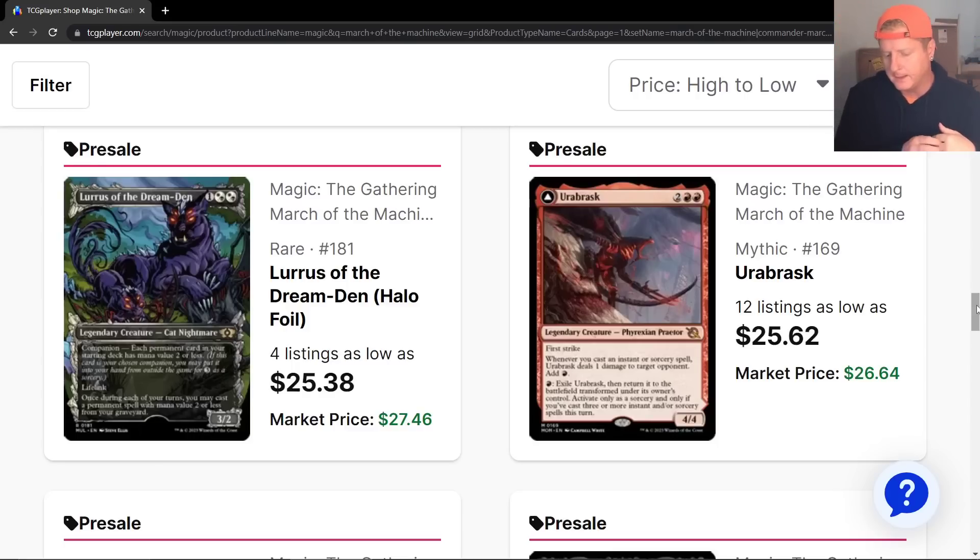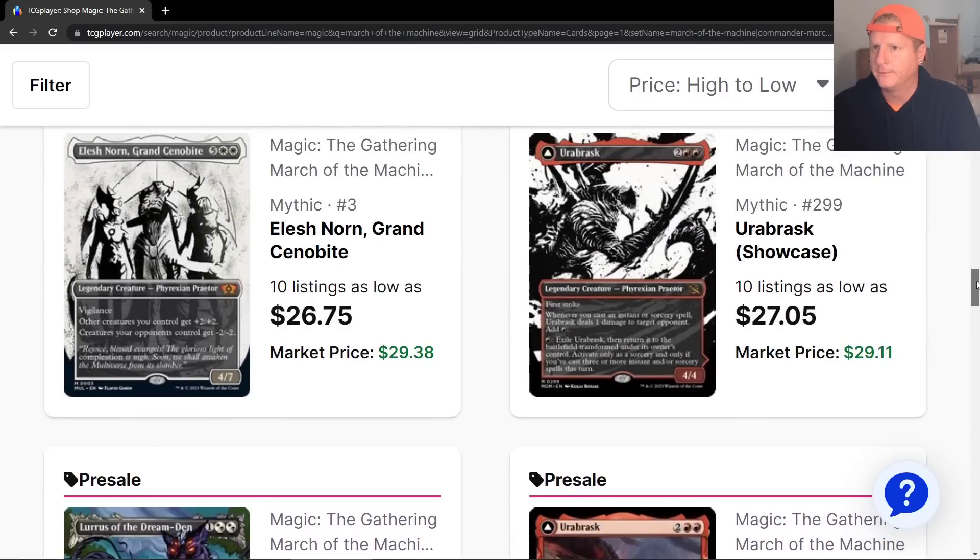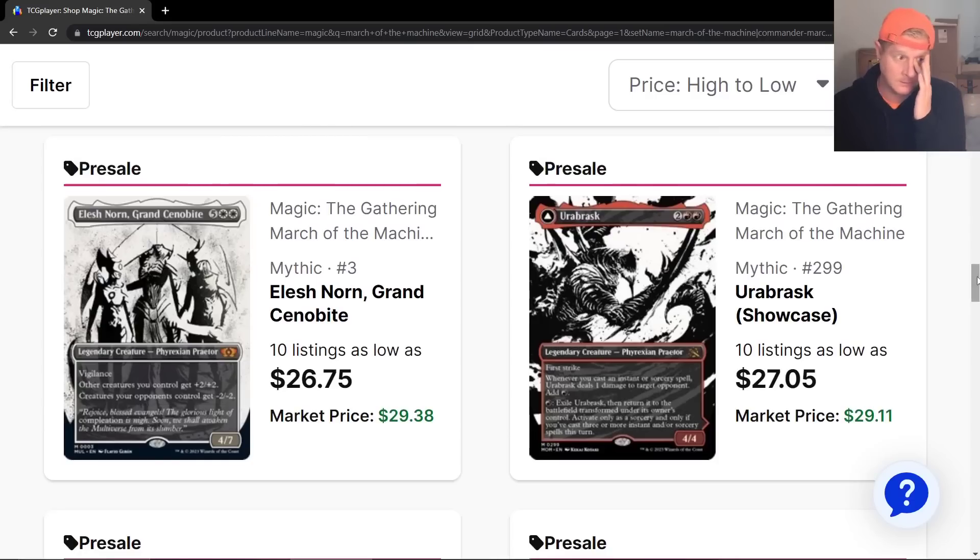When are we going to see some stabilization where we know what to expect in a set? Because things just continue to change nonstop, almost set to set — there's always something different or unique. The different kinds of foils are cool — the surge foil, the etch foil and all that. I think the etch foil was the very first time they changed the foiling. Then you got the complete foil, the rainbow foil, the double rainbow foil. I have no qualms with that.